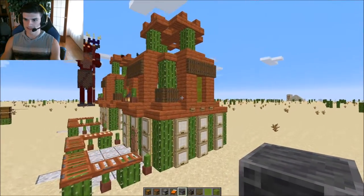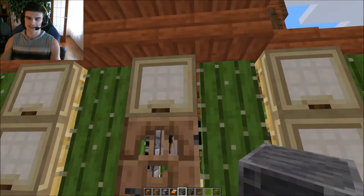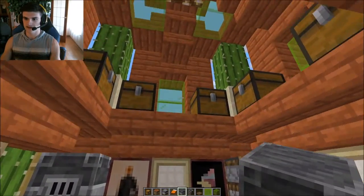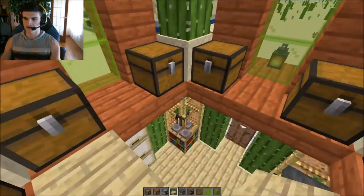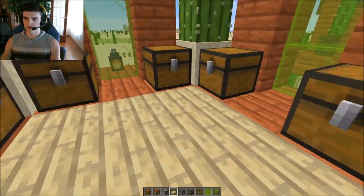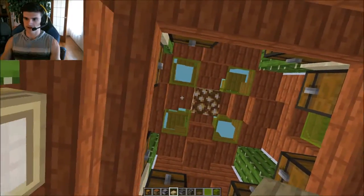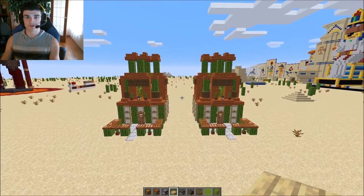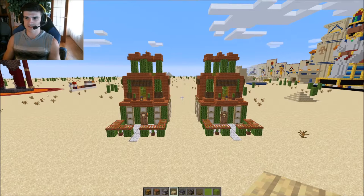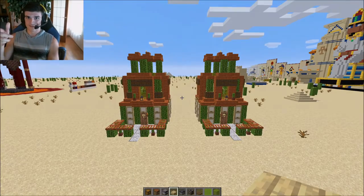That completes the house! Of course you can decorate in your own ways. If you want a second story you can add some slabs and a ladder. If you want two separate rooms you can do something like that, but I like how it makes the house feel bigger when you can just see all the way into the ceiling. Hope you guys enjoyed the tutorial, enjoy your beautiful cactus house - everyone will be jealous because you'll probably be the only person with one. Let me know what you thought and if you have suggestions I'll try to build something else.